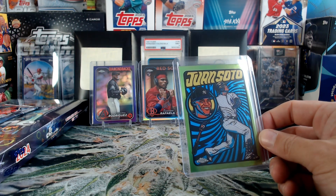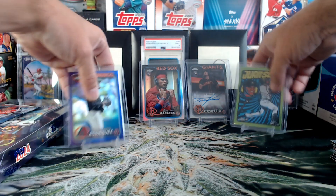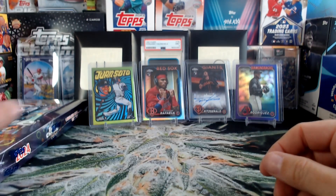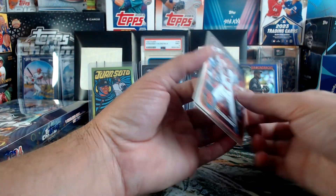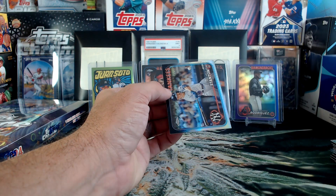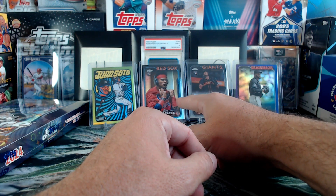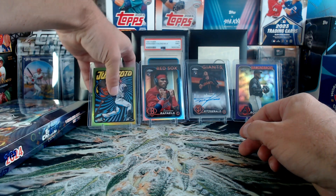I'll take credit for saving one Soto tonight. One Soto can thank me. Last pack — Paul Goldschmidt, Adalis Garcia, Emmett Sheehan — I thought it was going to be all base but at least we got a Stanton there at the end. Not bad though. I like the Fitzgerald auto, I like the image variation Raffaella, and I love that Juan Soto. Very cool.